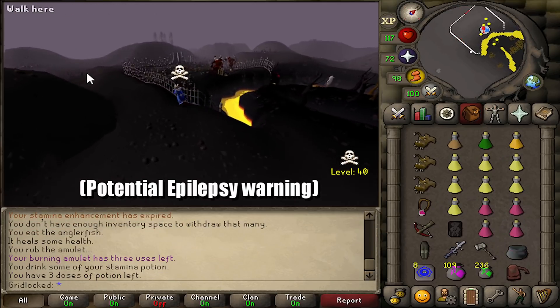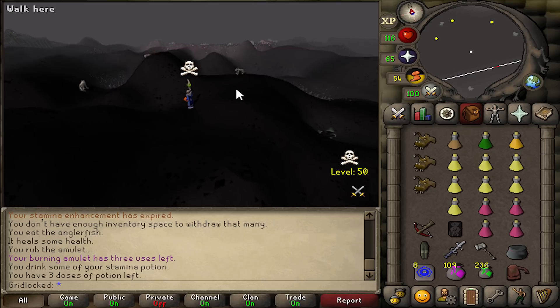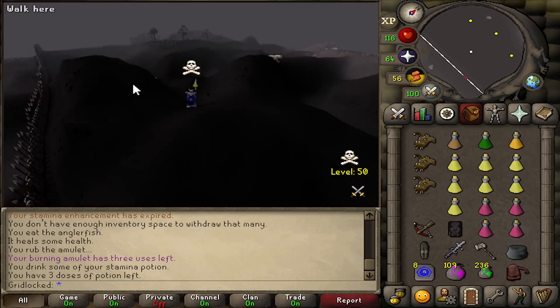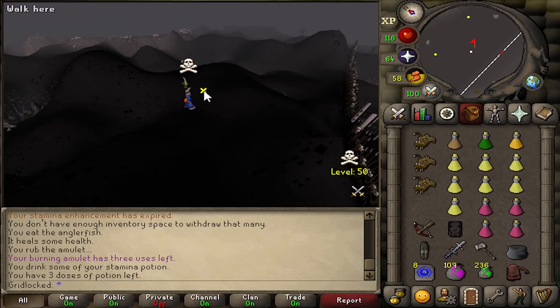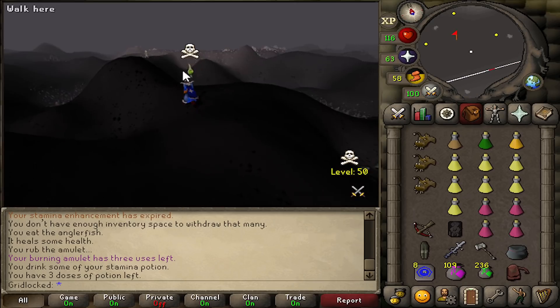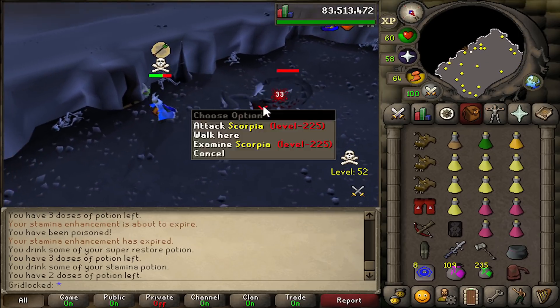Supposedly, there is lightning in the deepest part of the wilderness past the gate — we have to go check that out. The environment changed; now there should be some lightning here pretty soon. It looks so good. Having lightning in deep wilderness looks so cool. I also just wanted to kill Scorpio in the cave real quick just to see what it looks like. Turns out it looks cool.